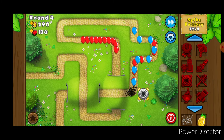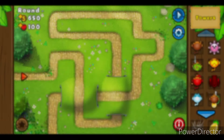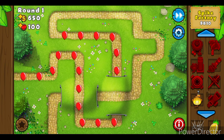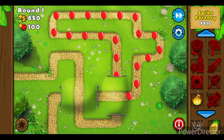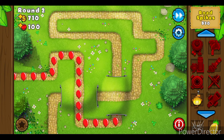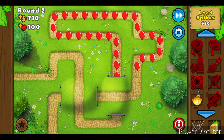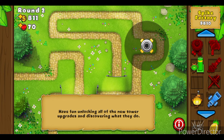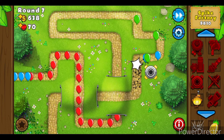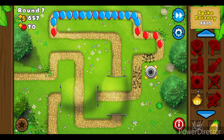Without further ado, let's begin this challenge. Hopping into the first game, I already hit an issue: Spike Factory costs way too much on hard, and normally I wouldn't be able to afford it on the first round. I tried to stall essentially until I got the money, and by round 3 I was finally able to purchase the Spike Factory. The best placement was near the end of the track so it could stack up as many spikes as possible for bloons to run through.